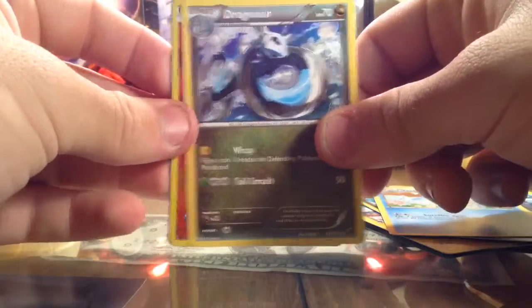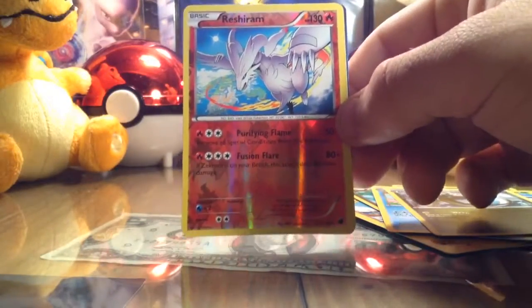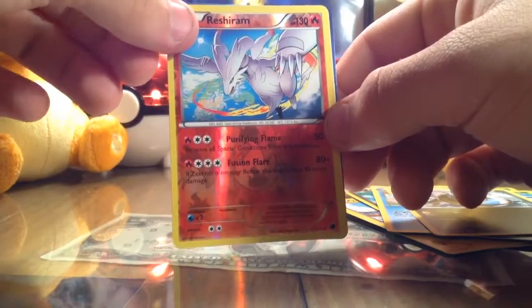I really like that Dragonair too. Oh wow — the reverse is a Reshiram. That's freaking sweet. I like it a lot. The artwork is very nice.